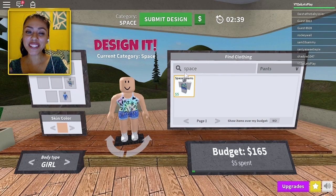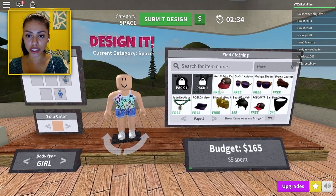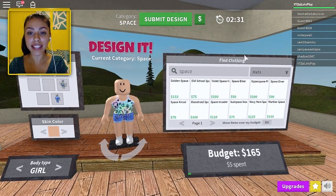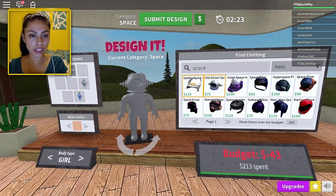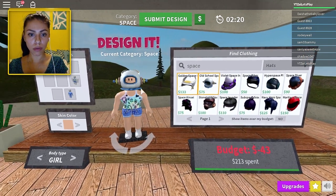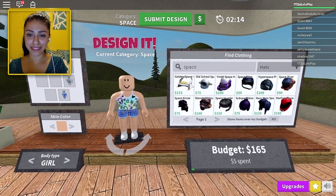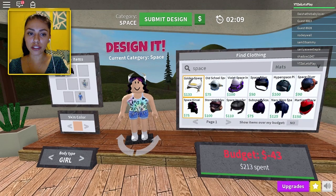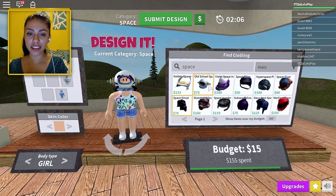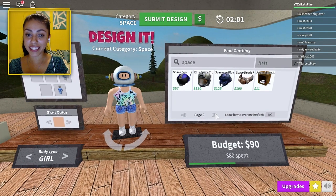Oh that's even cuter. I like that. So now on to her hat — she's gonna have to wear like a space helmet. Yes, and we still have money left. I can't afford that one. Oh yeah I can, but it makes her look a bit weird. Oh that would look so good with her galaxy hair. We're gonna have to take the galaxy hair if we want the helmet though. I like the galaxy hair a lot.